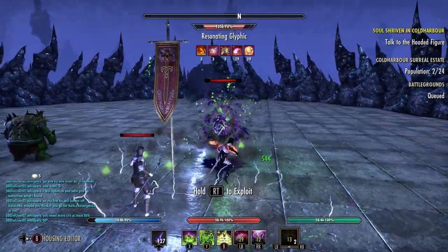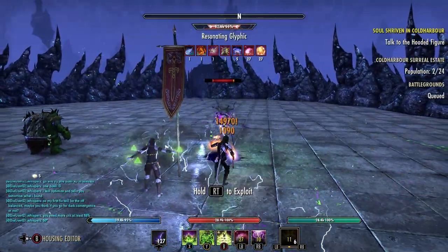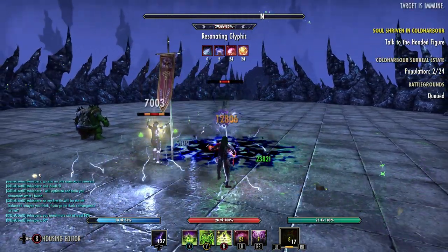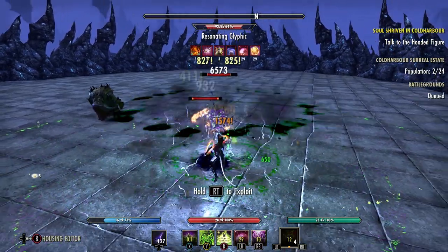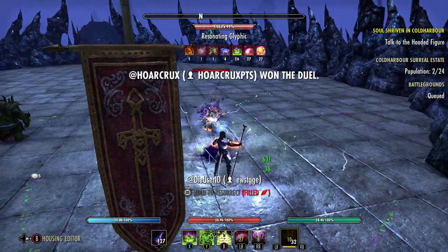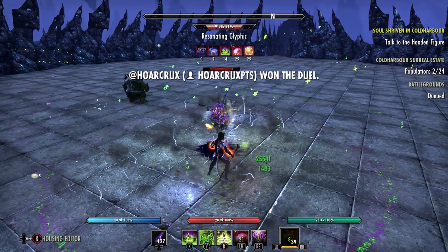To all the PvE and PvP players out there that simply don't want a bar swap — you don't have to. This video's just for you. Not only is this the easiest way to pull off the build, I tested an amalgamation of two-bar builds, and the damage is negligible, and it's a lot harder to pull off the combo on a two-bar build than a one-bar build.